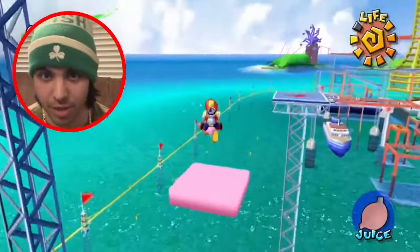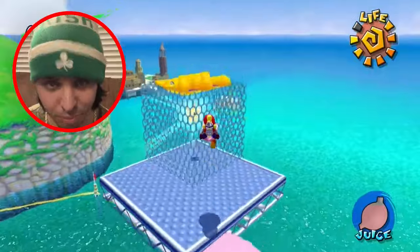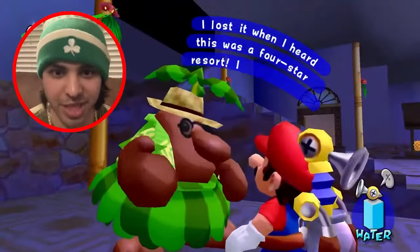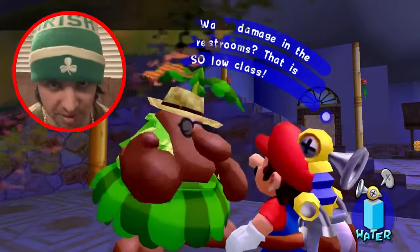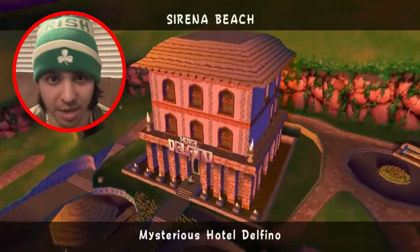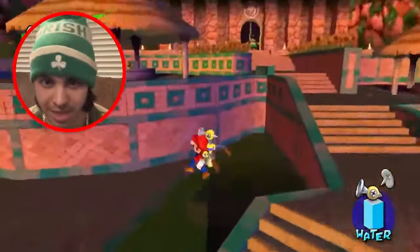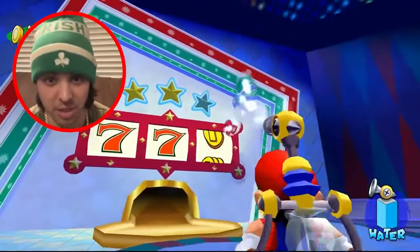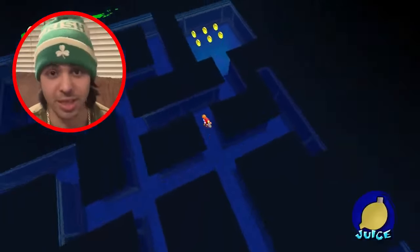Doing everything over again will just cause chaos and maybe a little bit of a mental breakdown. Just remember to have patience, as this next Shine Sprite requires all of it. When loading Sirena Beach's Mysterious Hotel Delfino, you're not there to enjoy the stage's beautiful sunset or the hotel's fun basement casino — you're actually there to go through one of the longest mazes in the game.